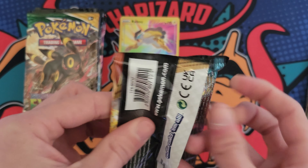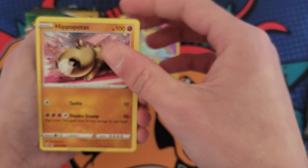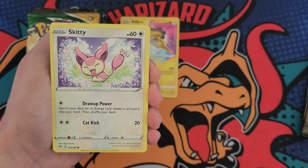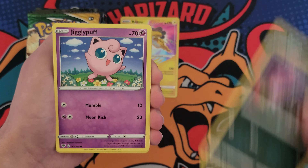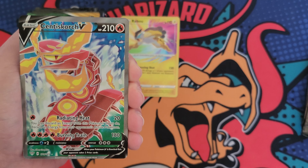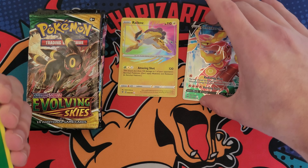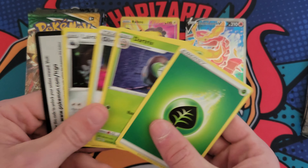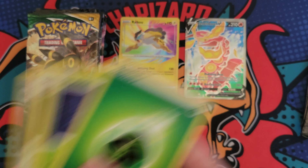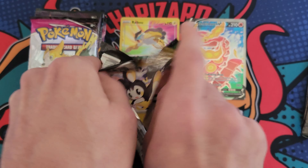Darkness Ablaze up next, with the Charizard on the pack. Is he inside the pack though? Let's find out — Skiddo, Dino, Jigglypuff, Kangaskhan — and then okay, okay, I'm liking this so far. We got the Centiscorch V full art! I'm gonna sleeve the cards up after the video. I don't want to take up too much time — it really slows down the video whenever I break for sleeving.